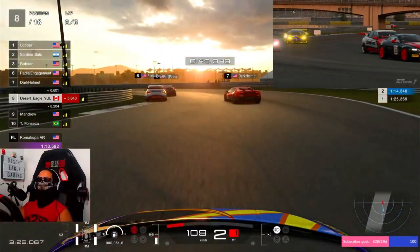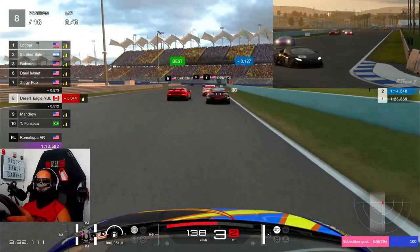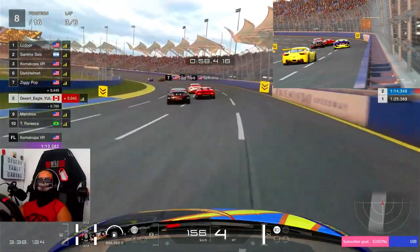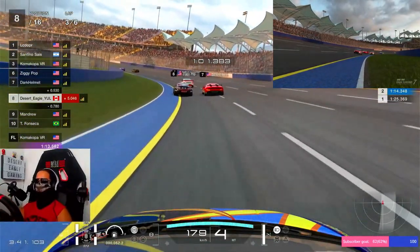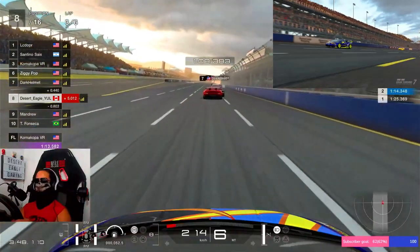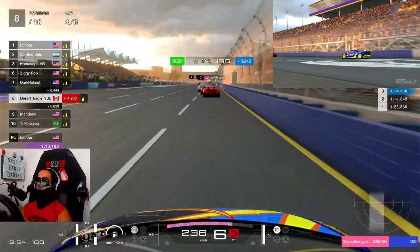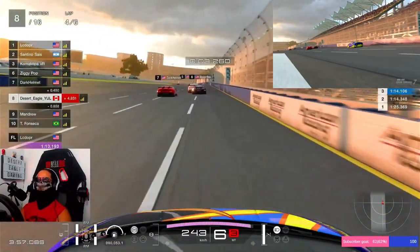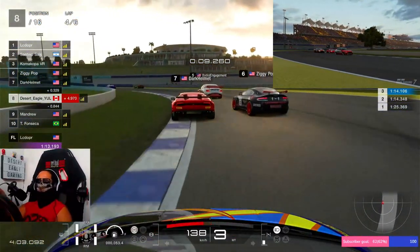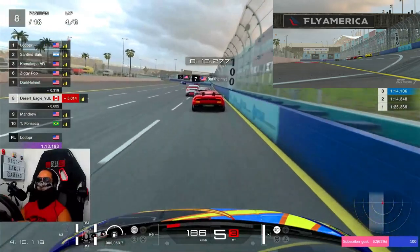Look at this — he's about to make the move nicely but he just doesn't have enough momentum. We're closing the gap with all three of them, but we're also being chased by P9, Mr. Man Drew from the US of A. Dark Helmet and Ziggy Pop are wheel to wheel now — it's a drag race that has been won by Ziggy Pop in the Aston Martin. I think the Aston Martin is faster in the straight line, don't quote me on that. But look at this racing boys — amazing!